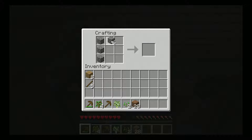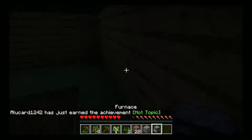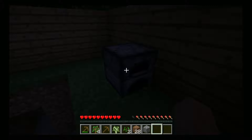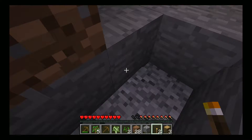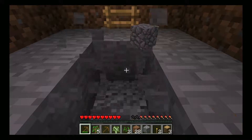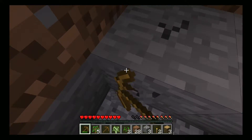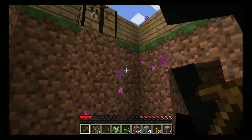Take my cobblestone and make a furnace. Now this is the most important part — we can make light, which means we can scare off creepers and zombies. One stick, one charcoal makes four torches. Back to mining. More stone, which will be important later because I need to make stone weapons.